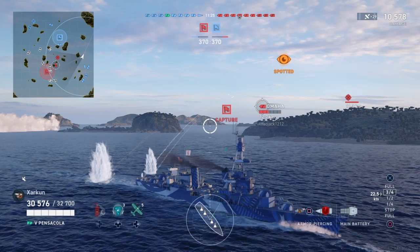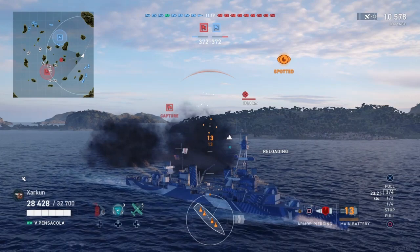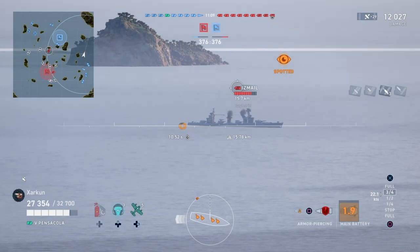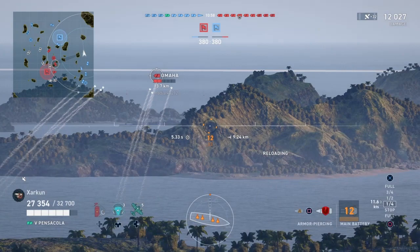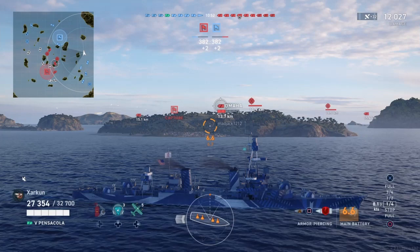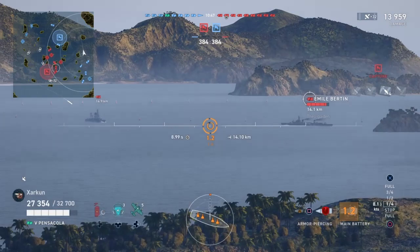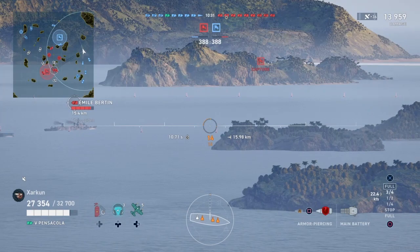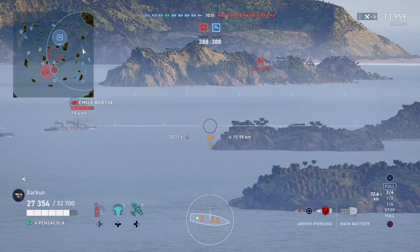The slow reload also means you need to aim well and make your shots count. At 15-second reload, you can only put out 4 salvos per minute at best. Most other Tier 5 cruisers — probably all except the Graf Spee — shoot much faster, so you need to do what you can to keep guns on target. But what you don't want to do is show broadside, especially to enemy battleships. The Pensacola has been described as the floating citadel of sadness, and I would agree with that.